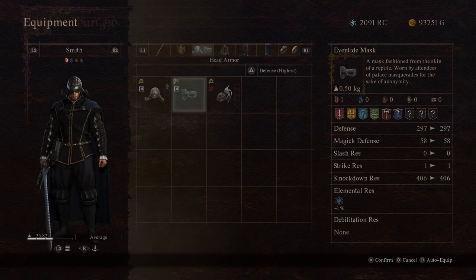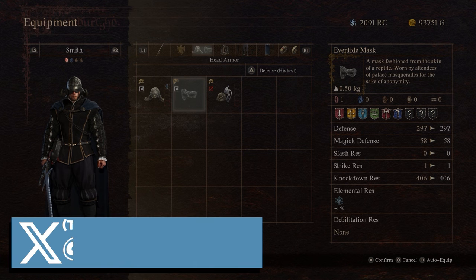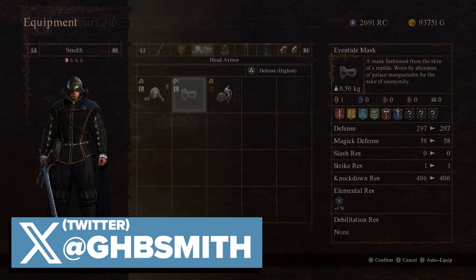What's up guys, it's Smith here from gamesheroes.com. We've got a quick guide for you today in Dragon's Dogma 2 on where to find all of the masquerade items — that's the masquerade mask, or the event-type mask.